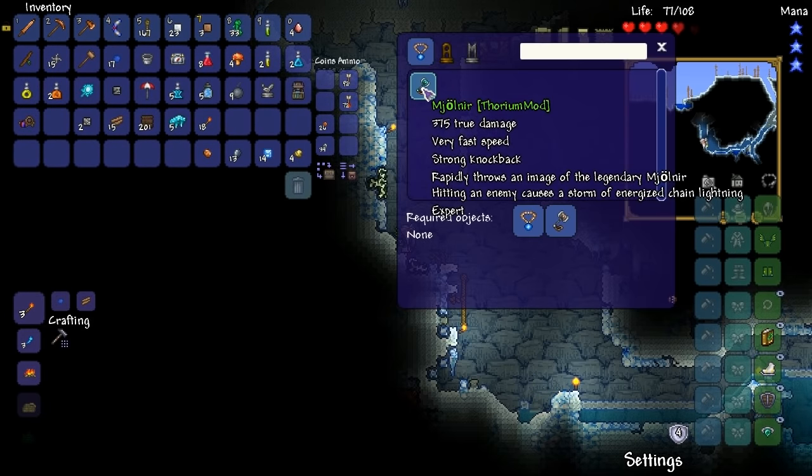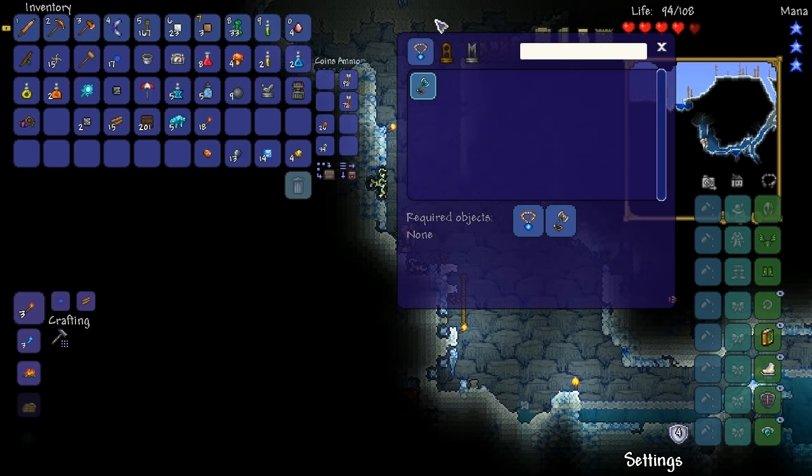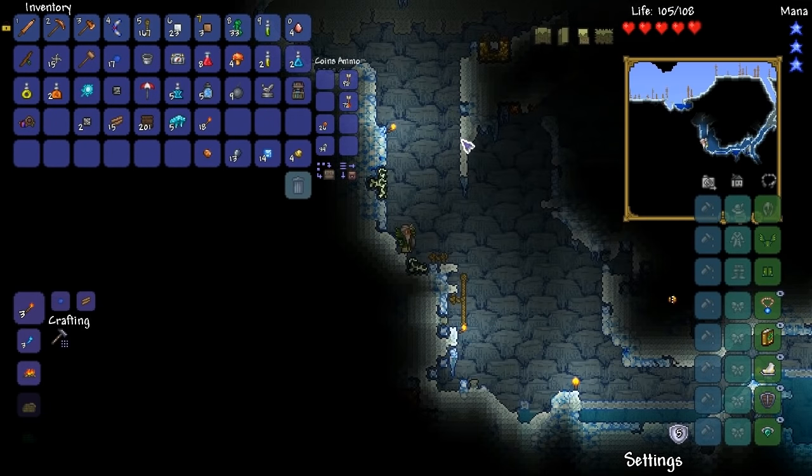It's called the Mejourner. You know what's funny? I actually know how to pronounce those little O's with the dots over it, but I can't remember how to do it. Hitting an enemy causes a storm of energized chain lightning. And you need a dormant hammer — there appears to be an empty socket in the middle of the hammer's head. Wow.